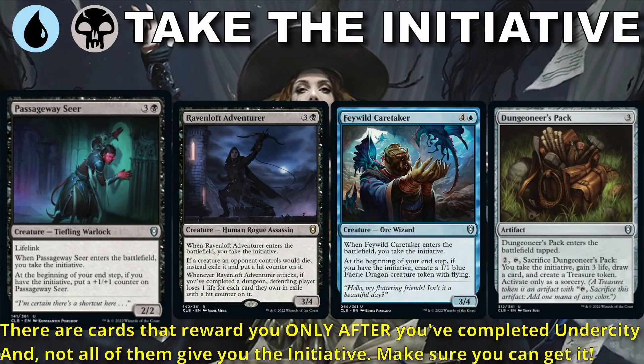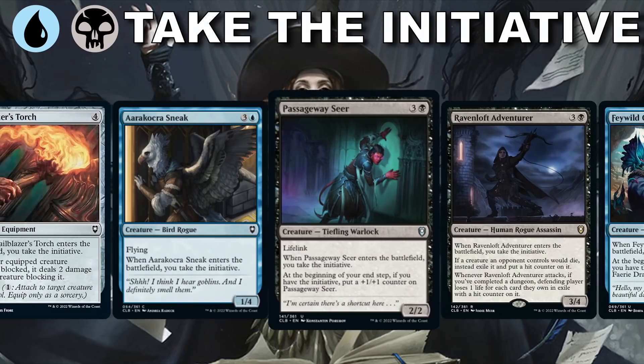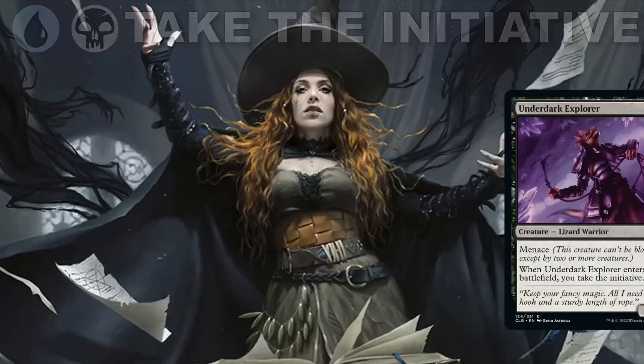Baywild Caretaker gets us the initiative and gets us a flying body on our end step to help protect it. Don't overlook Dungeoneer's Pack — it's a good way to kick off initiative and draw a card to replace itself. The best thing we can do with initiative is get it and keep it. Having creatures with menace helps us get it back if we lose it, but initiative will also make you quite a target, so you need defenders to keep it or spells to take it back. Blue-Black is not my first choice of a two-color pairing unless I open some awesome mythics or rares.